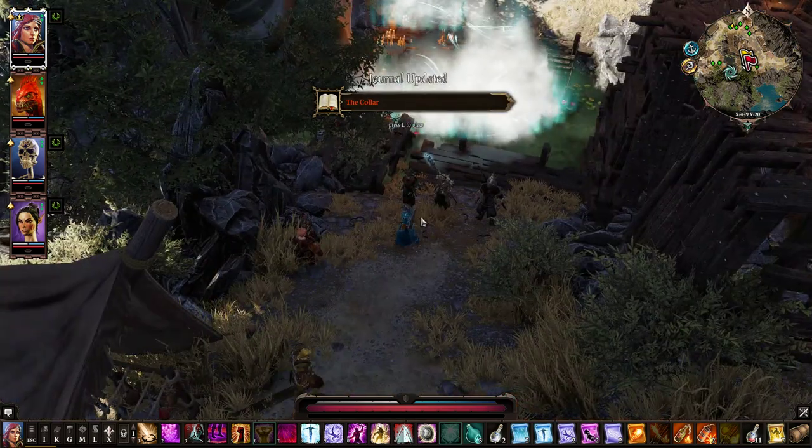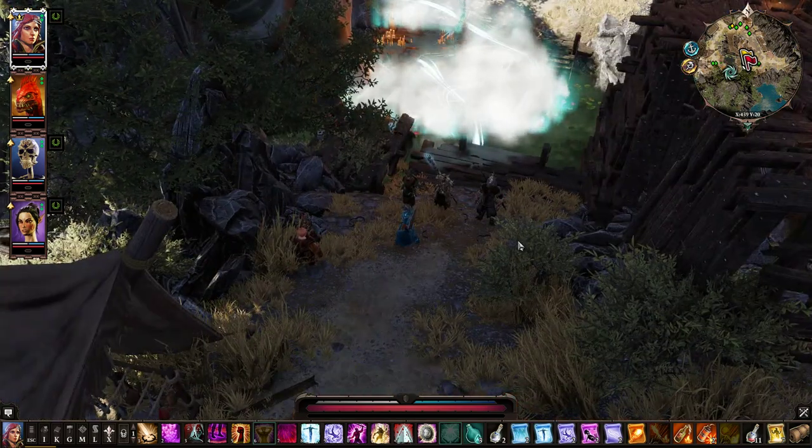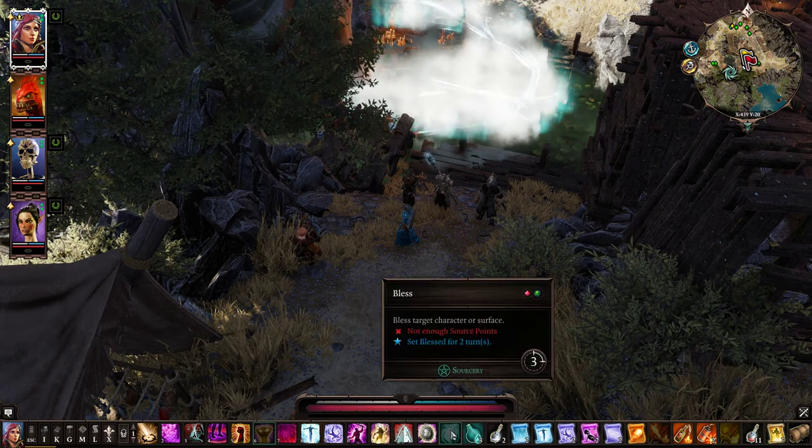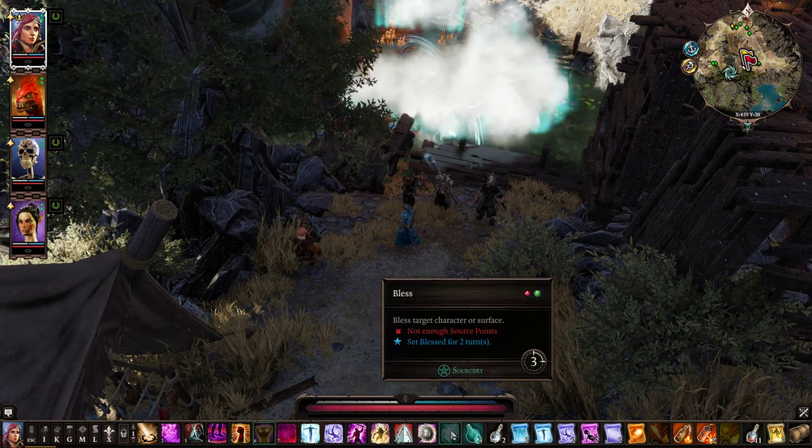As soon as you have the source collars removed, you can walk over source and you will grab the source up, and after that you can launch the bless healing.